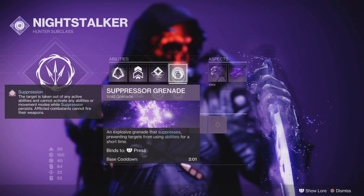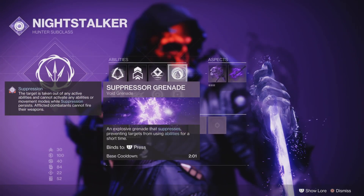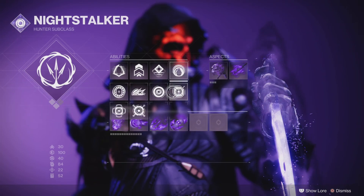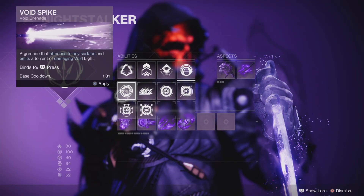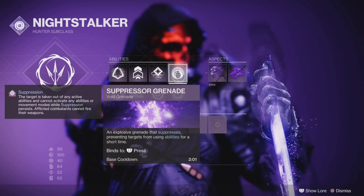The grenade we're going to be using is the Suppressor Grenade because it's the only grenade that gives us suppression from the get-go. It has a longer cooldown than some others, but it's really the only right option for the build we're going for.